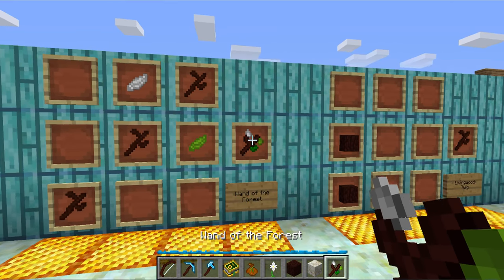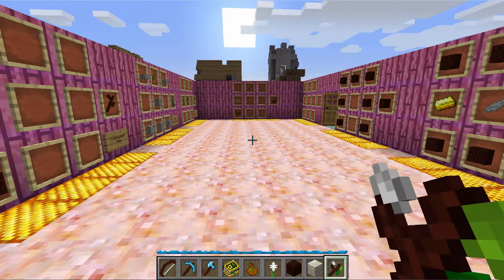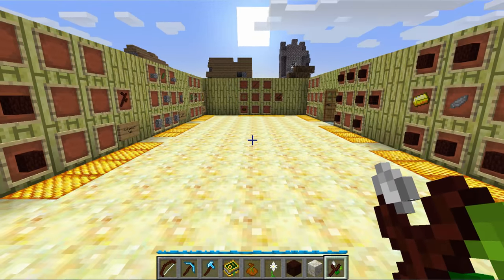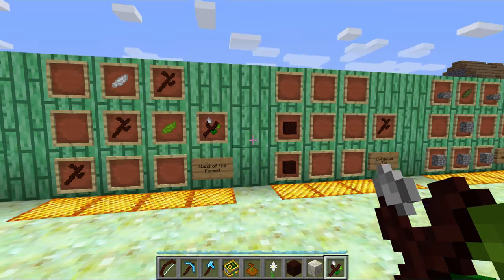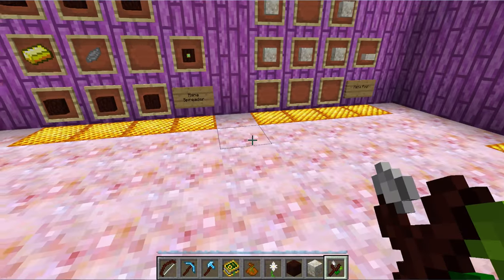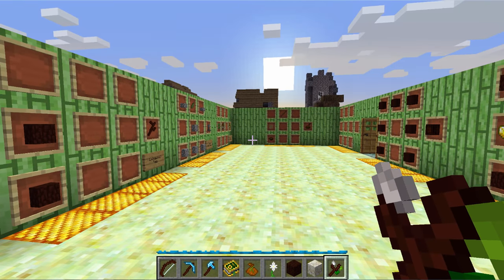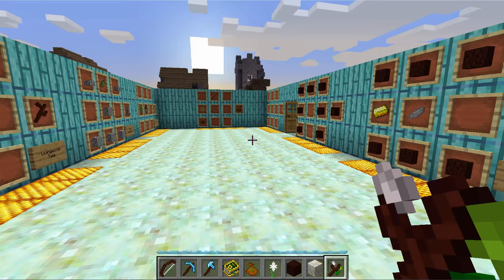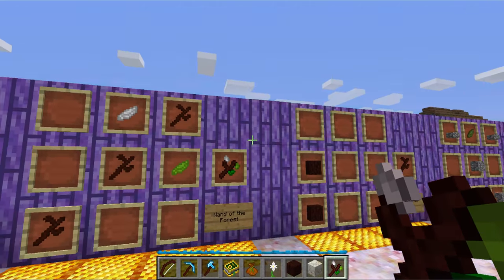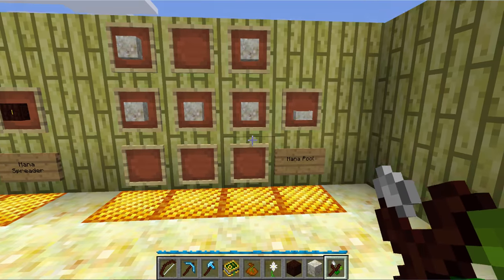I'm just going to grab that. Now this wand is essentially a wrench, a tool — the go-to item for modifying just about any of the machines, magics, and functions in the entire mod. I recommend having this with you, near you, in an easily accessible area at all times if you're going to be messing around with Botania, because you will need it very frequently.